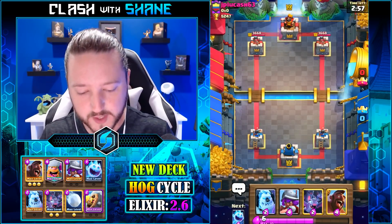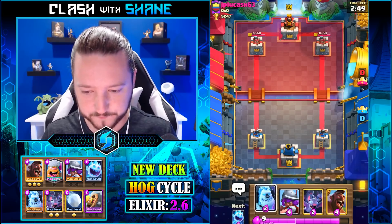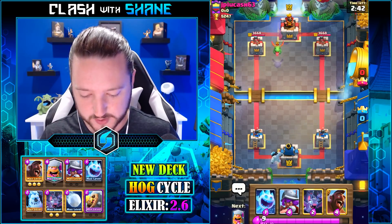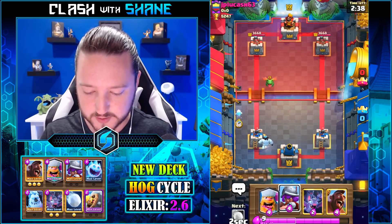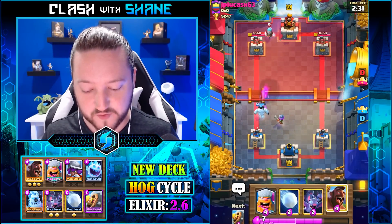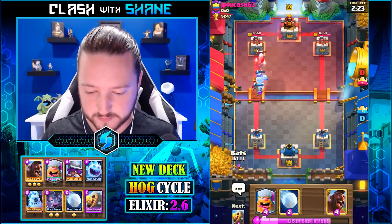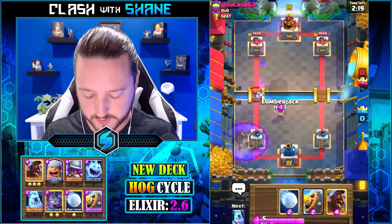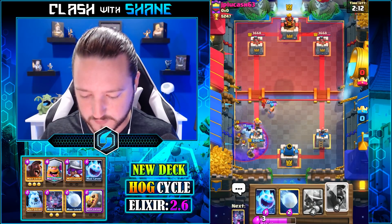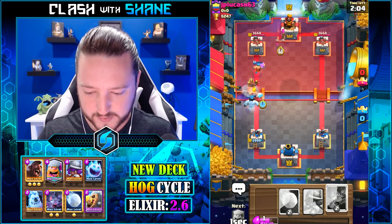Let's keep it going — ice cream hog rider! Baby dragon is definitely going to be nasty. Ice wizard, maybe a splash jar? Maybe we've been winning too much and the game is set out to give us a counter deck. If it is in fact a splash jar deck, it is going to be very tough to win this battle. And it appears I am correct — it is in fact the splash jar deck. The question is: does he have a tombstone and a bowler?